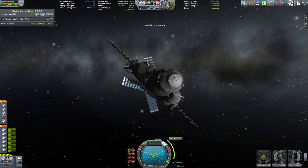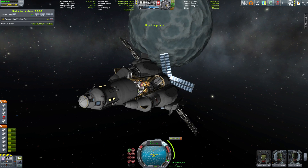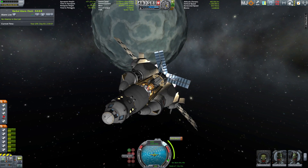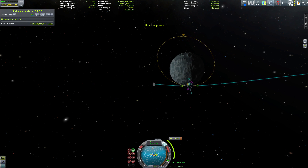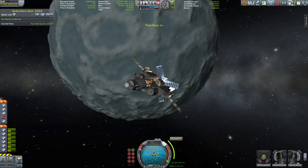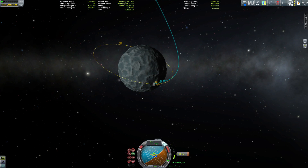Once we have done that, we close everything up again until we reach — there it is, that's Plock. If you think it looks familiar, it does, because basically this is the Jool moon Val, just copy-pasted onto another orbit and called Plock. But since NASA's New Horizons mission has provided very detailed images of Pluto and also of its moon Charon — I pronounce it 'Haron' —